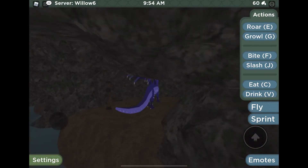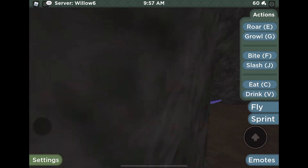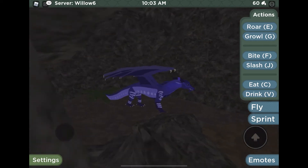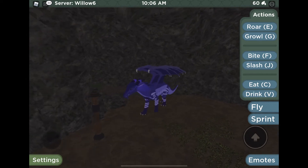This is Marina. Marina is a purple Seawing, and I barely see any purple Seawings — I think I can count the times I've seen them on two hands, like ten times. We need more purple Seawings!